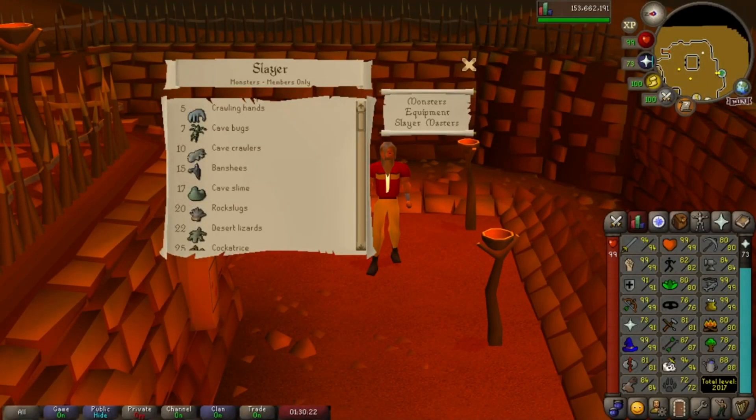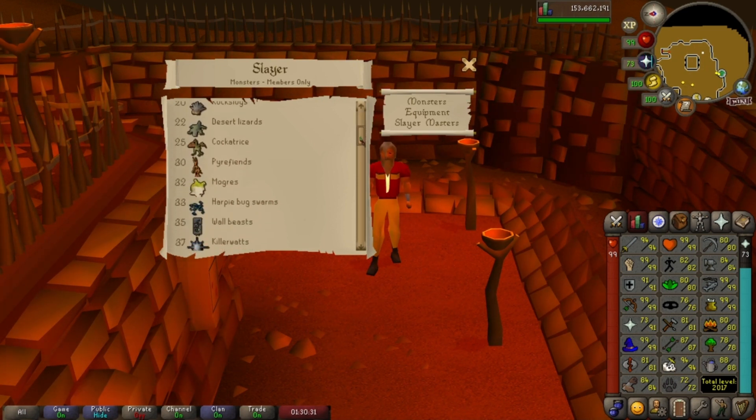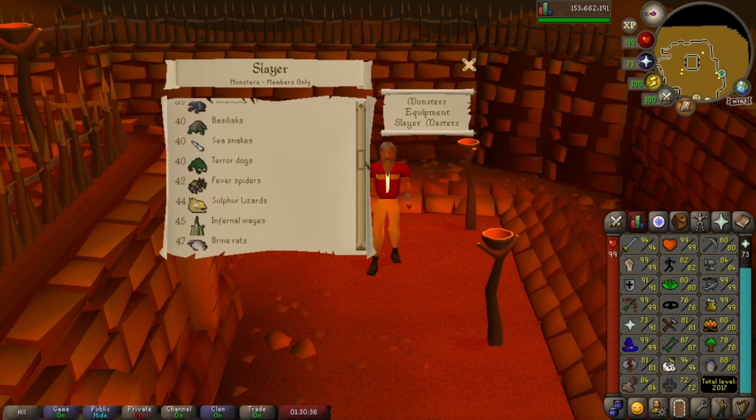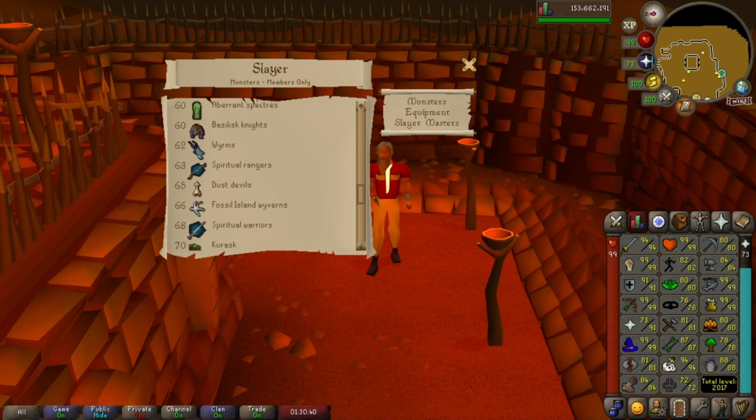Slayer is a classic Old School RuneScape skill, and basically as you level it up, it'll allow you to kill new monsters based on your Slayer level. All the monsters you see in the Slayer guide, you can't kill them without the corresponding Slayer level, and this skill will make you a ton of money in the long run, especially as you unlock some of these higher level monsters and bosses.